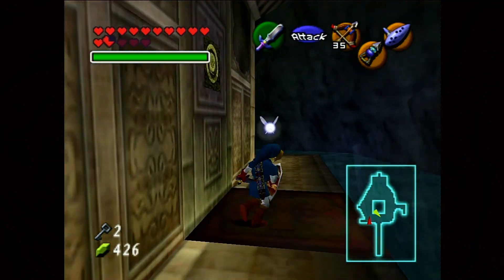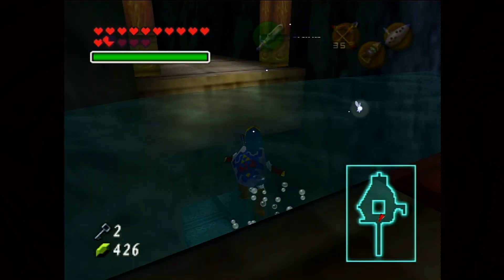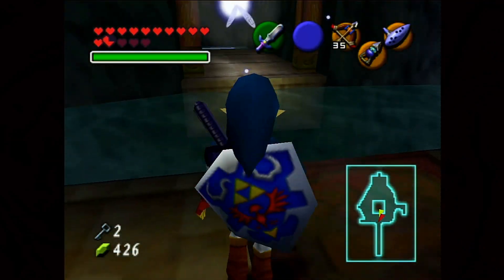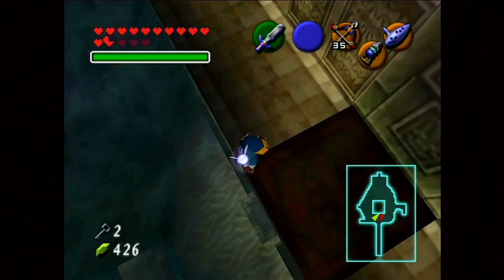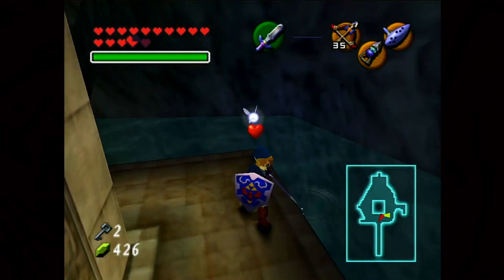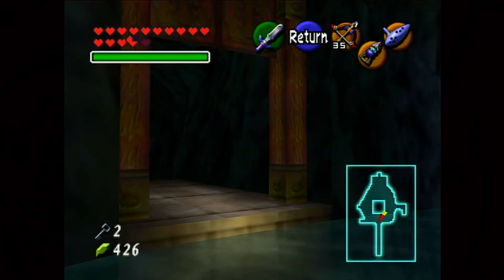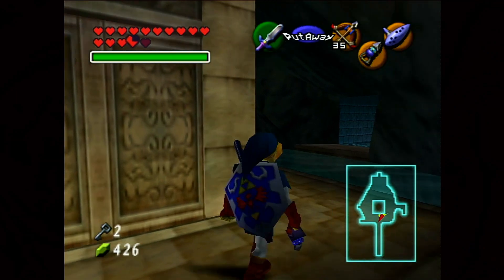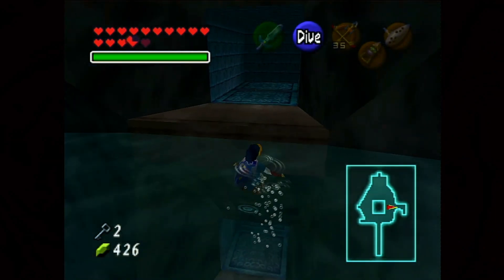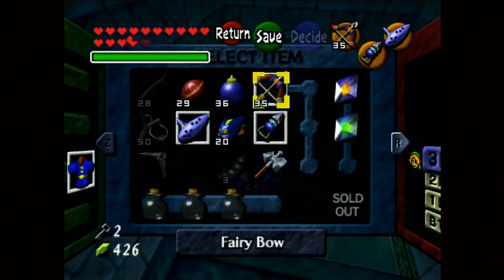Going counterclockwise, we're not going to go through the entrance — that'll just take us back out to Lake Hylia. One thing I wanted to say: if you save and the water level is at one or two, then quit and boot up your game again, you will be back at the entrance. Whatever water level the game was on when you saved — one, two, or three — will be the water level when you come back. Keep that in mind, because if it's water level one when you jump down, you're going to fall straight down and take damage. So I'd recommend not saving when the water level is level one.